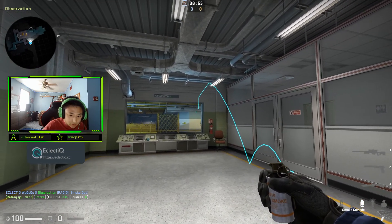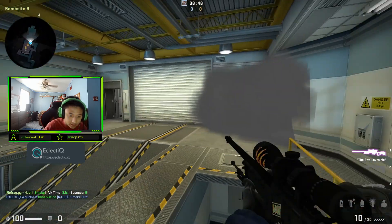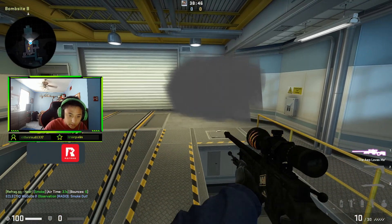So line it up a little bit with the right side of the window, keep my crosshair at the top while I'm running forward, and just throw. And then it'll smoke off right side.